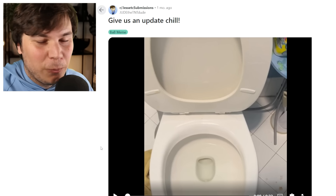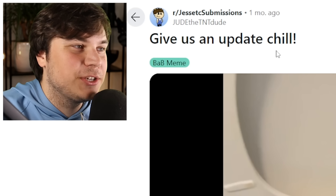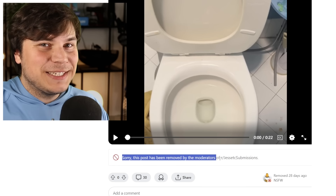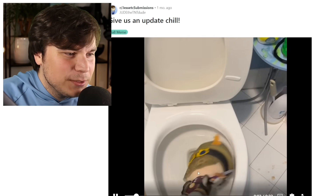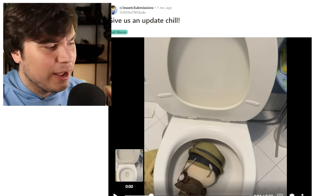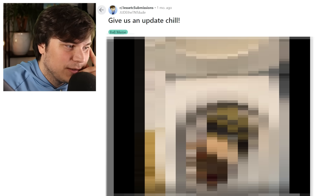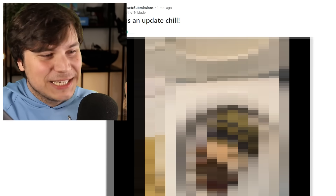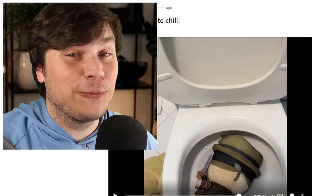I think there might be an actual war breaking out on Build-A-Boat right now. This guy posted 'give us an update Chill' and this post actually got removed by the moderators because it's absolutely disgusting. Pretty much this guy throws a ChillThrill plushie. Have you guys ever seen a ChillThrill plushie before? I've literally never seen one of these before. And he proceeds to do a pee-pee on it. I think this is probably just water — that's why he wasn't banned. But bro, that is kind of crazy. That's a crazy thing to do.